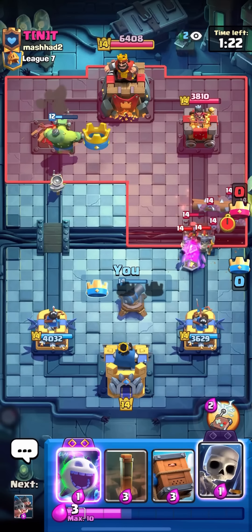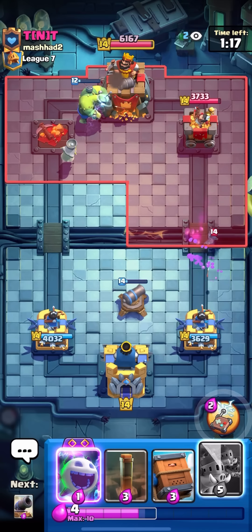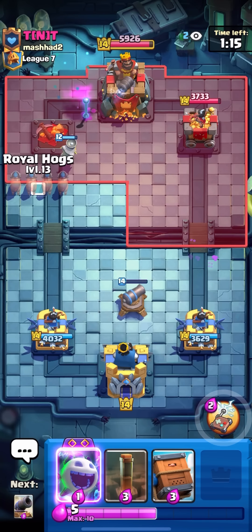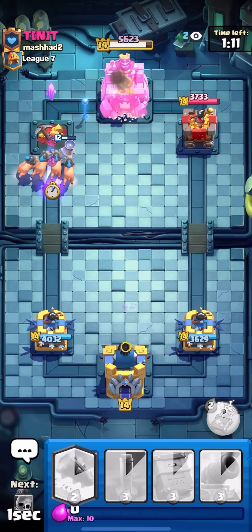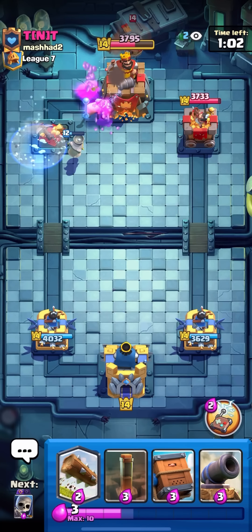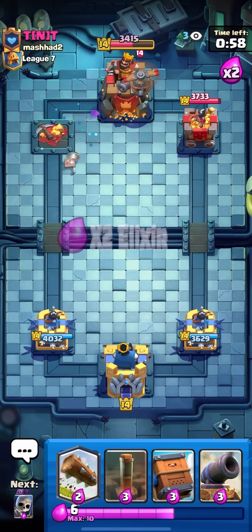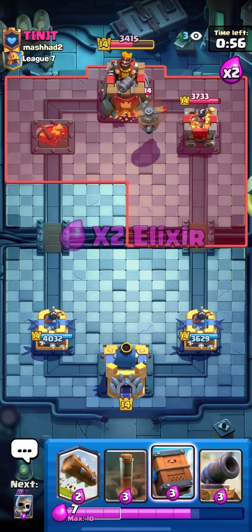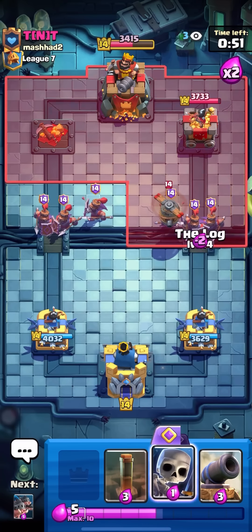He's still spamming. I'll log here — I'll save my evo ice spirit, no real point wasting it. I'll Piggies on the king tower and evo ice spirit too. This should be good game. Even at level 12, the Goblin Stein's strength is insane — we're at the level 14 cap because I'm in League 7 — but it's actually incredible how good it is even two levels under max.